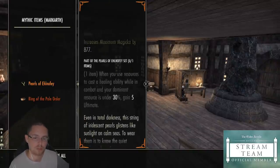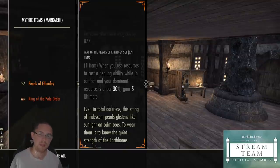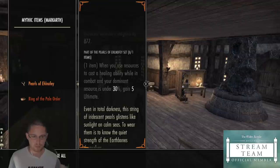If we quickly have a look at it: when you use resources to cast a healing ability while in combat and your dominant resource is under 30%, you gain 5 ultimate. It doesn't have a cooldown and you can basically spam it to get 5 ultimate constantly. So let's say your stamina is your highest resource — that's what it means by dominance. If you've got 30k stamina and 25k magicka, you've got to have your stamina under 30%. When your stamina is under 30% and you cast a healing ability in combat, you gain 5 ultimate. What you can actually do is farm ultimate from this Mythic item.